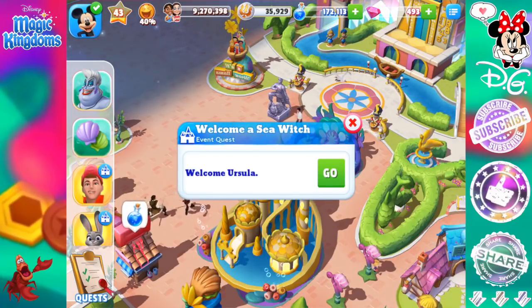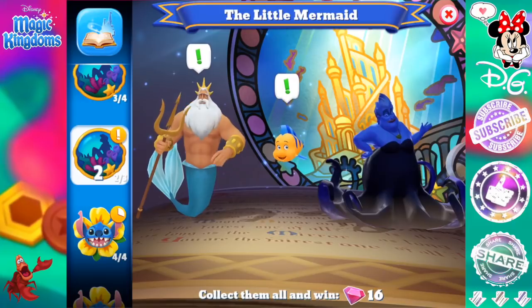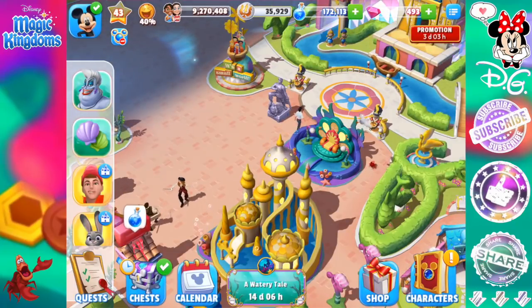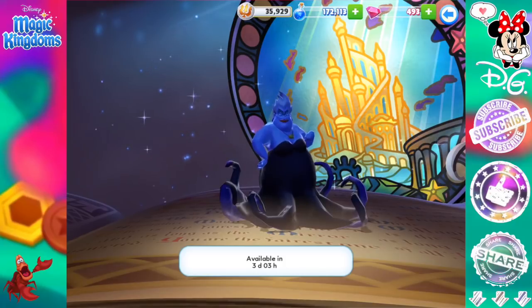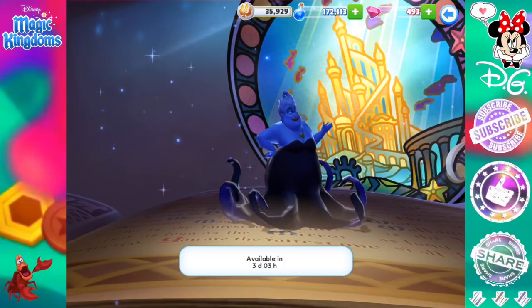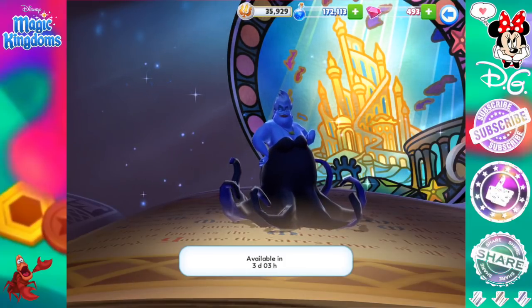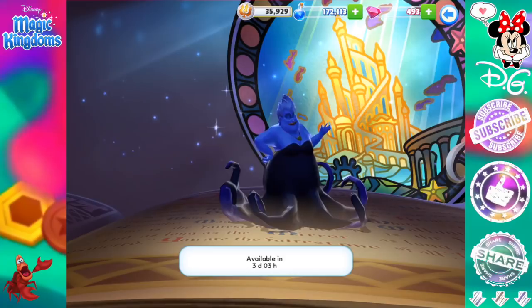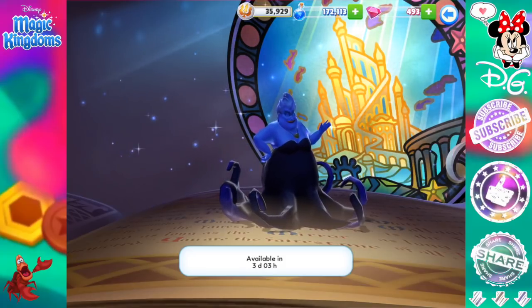So you guys have a long road ahead of you if you are trying to bring in Ursula. It's definitely gonna be tricky, but you have three days, three hours until she is officially unlocked — and that puts us at 14 days, six hours left in the event. So that is awesome. Now I've just gotta do the waiting game again for three whole days. I will be doing a live stream on the day Ursula is officially released, at 10:30 Eastern Standard Time. We'll talk about the kingdom, and if you guys have any questions about how to get to this point or are falling a bit behind, I'll try my best to help. See you guys for the next episode, and hopefully you can make it for the live stream on Friday. Bye!